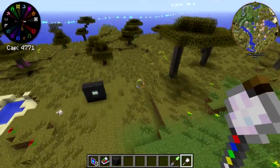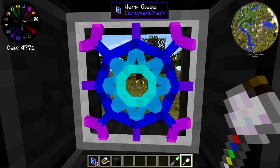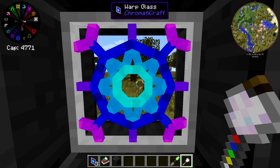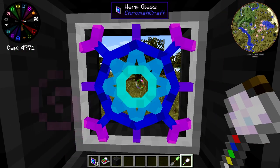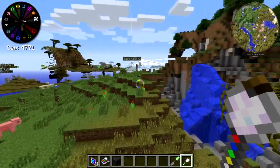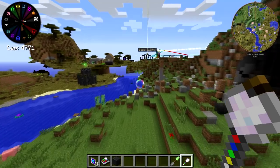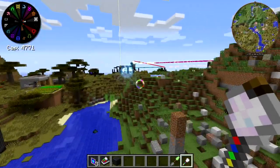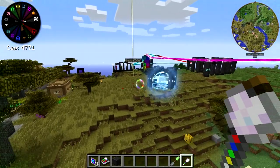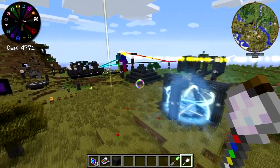It's pretty neat. But if I hold shift or right click to make this one transparent and I look through it, it doesn't seem to work — it won't teleport me to the other one. So that's warp glass; it's pretty neat. The transposition gate is still something you can't replace with warp glass, especially since I don't think warp glass will work between dimensions.